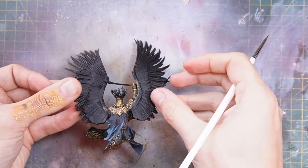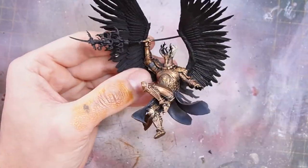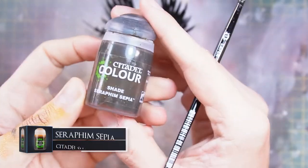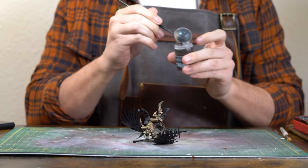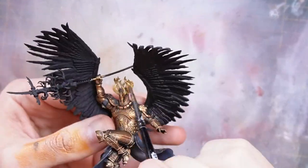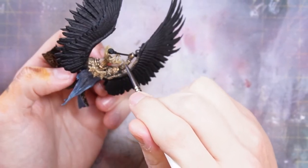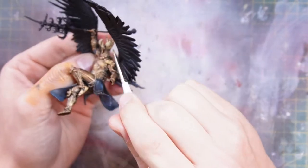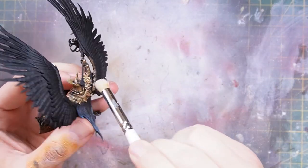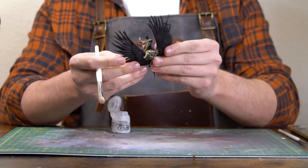So now let's turn our attention to the antlers. I'm going to base these antlers with some Morcast Bone. Then I'll grab some Seraphim Sepia and apply it over our antlers to add a bit of shade, deepen the colors, age them — whatever you want to call it. Then we'll go back over with some Morcast Bone to brighten up the top parts and generate some highlight and gradient. Finally, just to finish the antlers off, I'm going to dry brush on some Longbeard Grey — a very, very thin layer — just at the tops to get a nice bit of contrast from top to bottom.